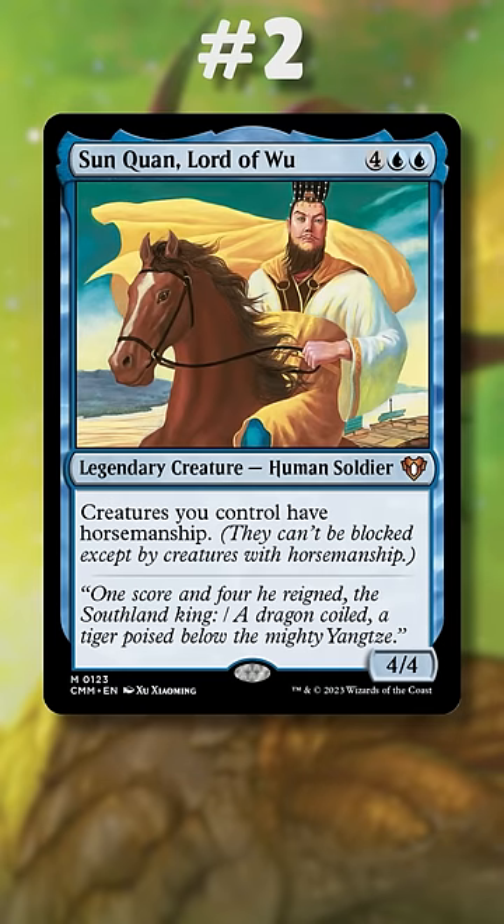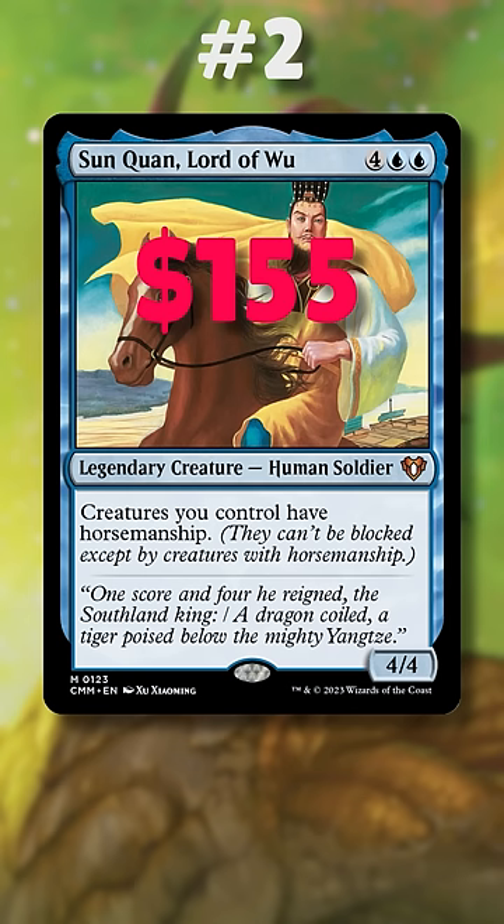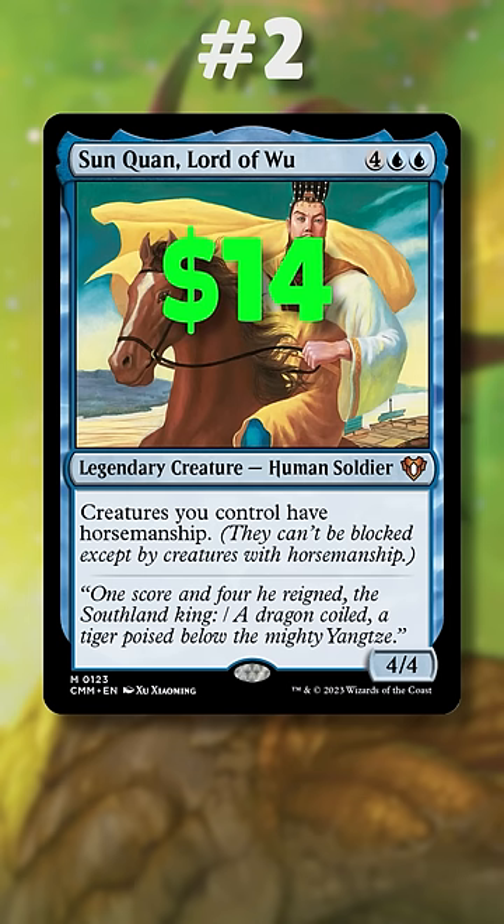Number 2 is Sunquan Lord of Wu. Another 3 Kingdoms card — a lack of reprints kept it at $155, but this first reprint plummeted the price down to $14.